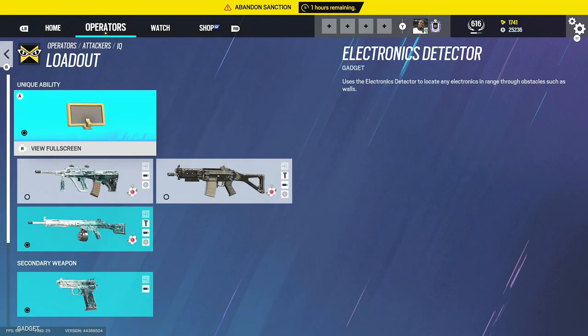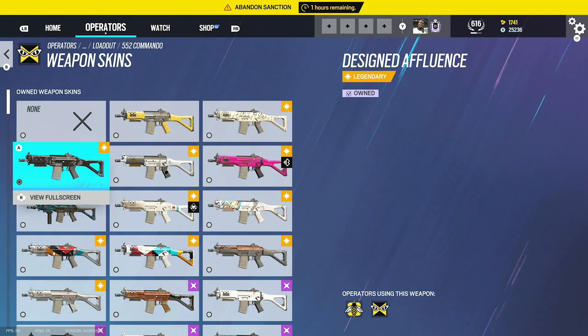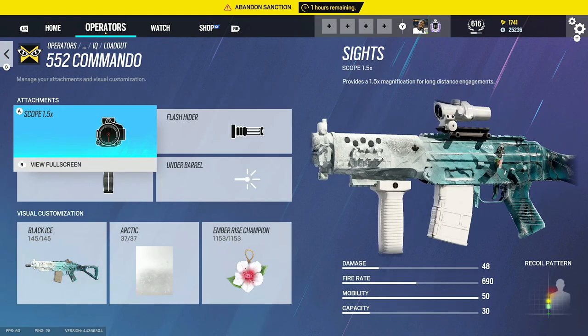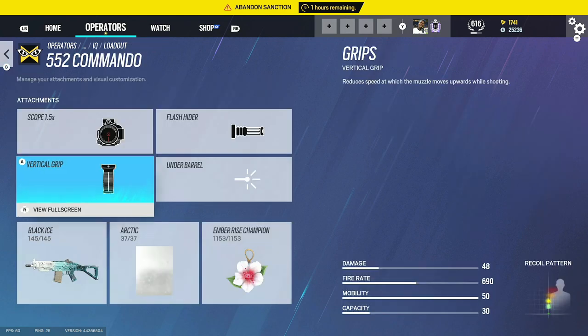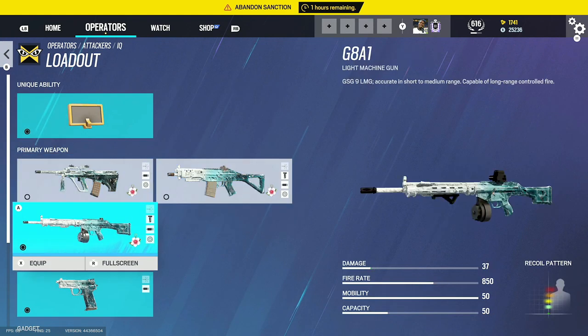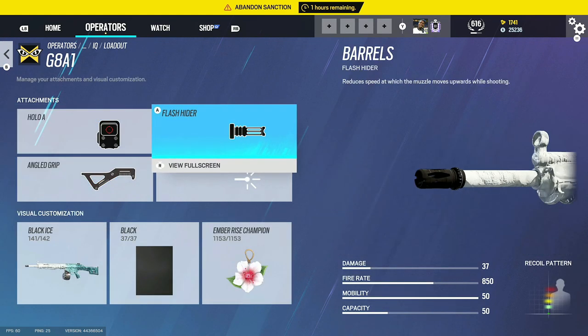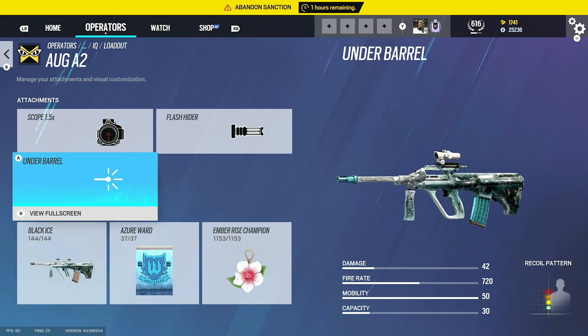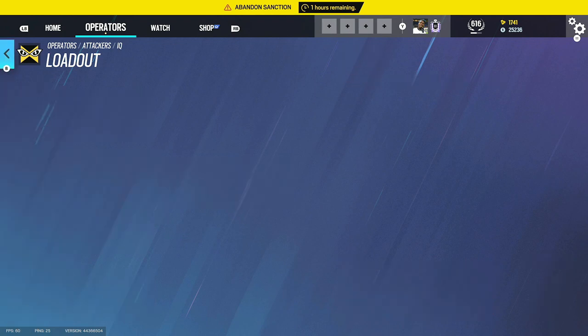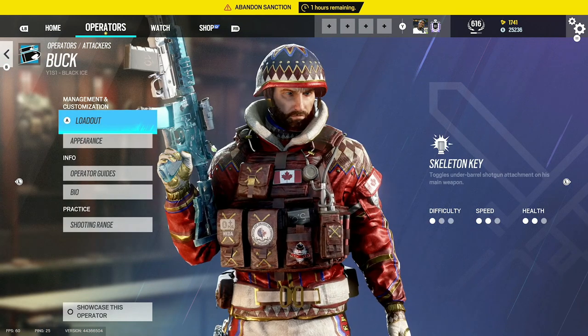For IQ, using the Commando — you do need to update on the black ice list — we've got the 1.5 flash hider and vertical grip. For the G8, use angled grip, holographic, and flash hider. For the ORG, the 1.5 with flash hider is also good. I don't want to finalize attachments straight away because I like to use them first before recommending.